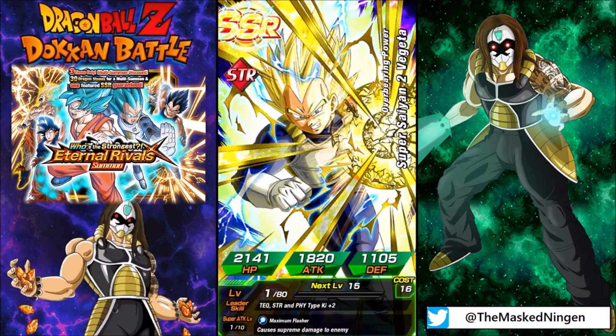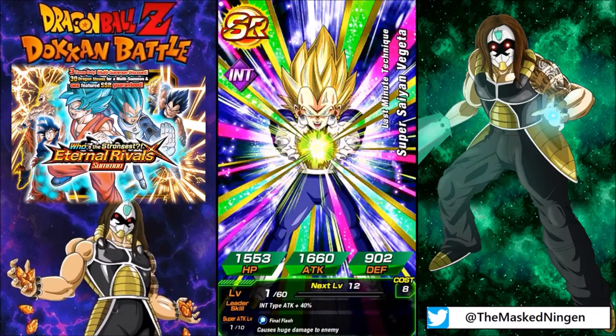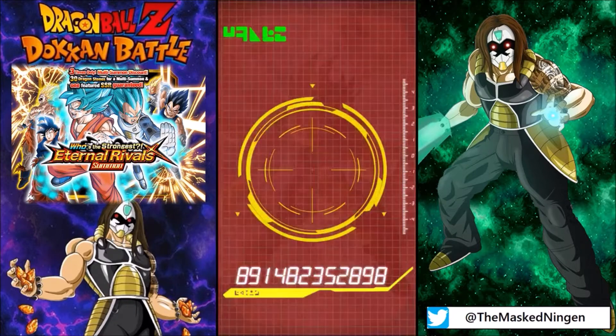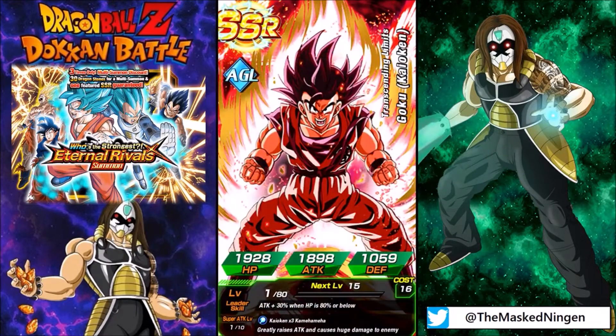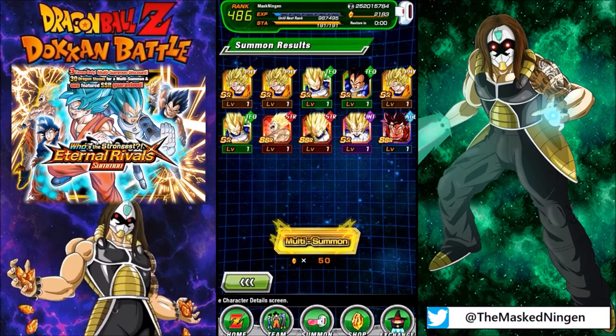We got the STR Super Saiyan 2 Vegeta — I didn't even recognize that outline, I thought it was going to be the Physical one. I'm not sure if I've ever pulled this guy. And we get the AGL Kaioken Goku as the GSSR. So no luck pulling an LR, but you kind of have to try if you actually want to get them.